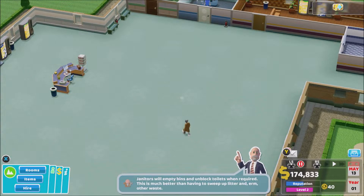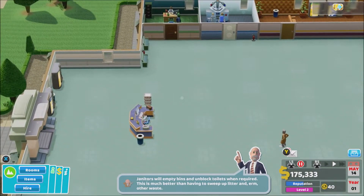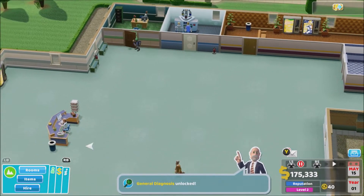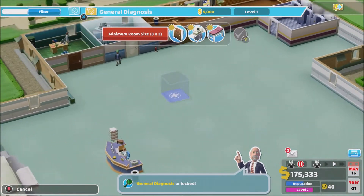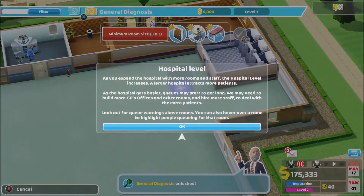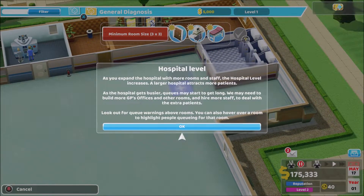Janitors will empty bins and unblock toilets when required. For diagnosis, we're hearing reports of some new illnesses in town — these might be harder to diagnose. We may need to build a new diagnosis room. If a GP isn't certain, they'll send a patient for further diagnosis. As you expand your hospital with more rooms and staff, the hospital level increases. A larger hospital attracts more patients. Look out for queue warnings above rooms and hover over people queueing.